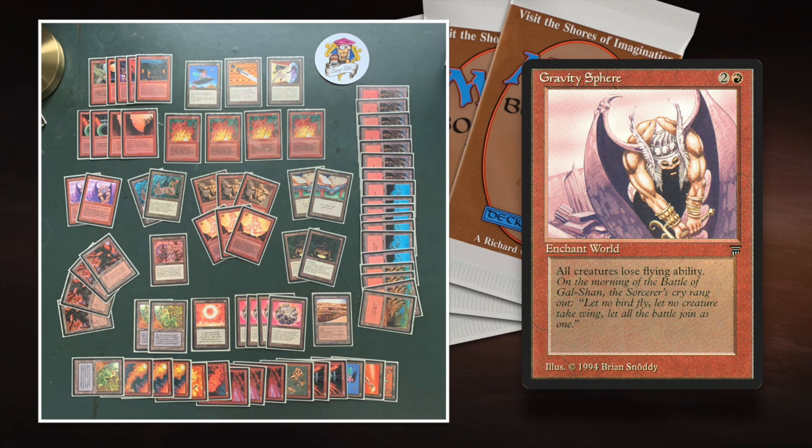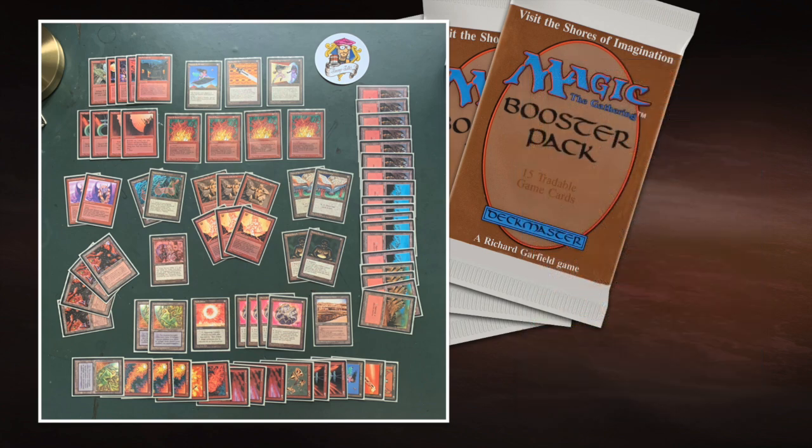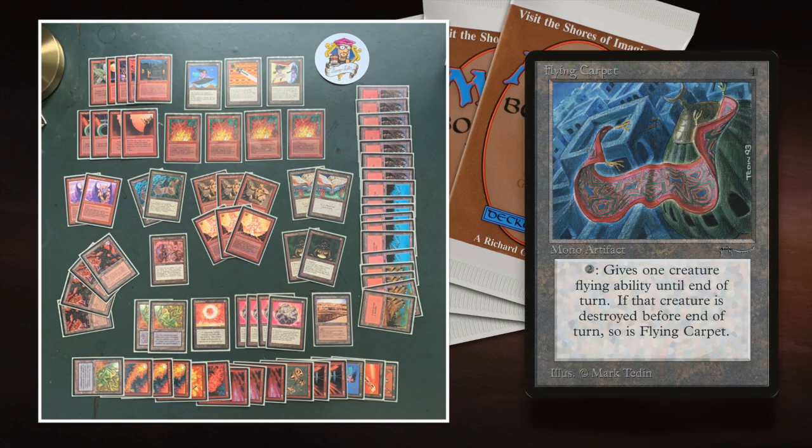It actually turned out, if I say so myself, into a pretty cool deck. It's all built around Gravity Sphere, an enchant world from Legends — 1 red and 2 to cast. It simply reads: all creatures lose the flying ability. But the cool thing is, once Gravity Sphere is in the game, if I give a creature flying, then it does fly — that kind of works with layering abilities on top. I'm doing this with a Flying Carpet — 'Tapeto Volare' in Italian. This card from Arabian Nights is an artifact that gives target creature flying. The dream is to put my Earth Elemental on my Flying Carpet, give it flying, and fly over my opponent. I love the idea of an Earth Elemental on a Flying Carpet — it's hilarious. My big fat creatures fly over my opponent who has no flying blockers because of Gravity Sphere. That's the whole idea.